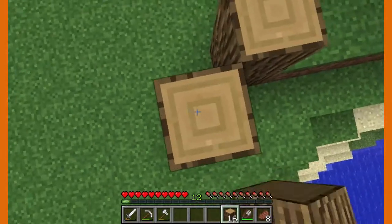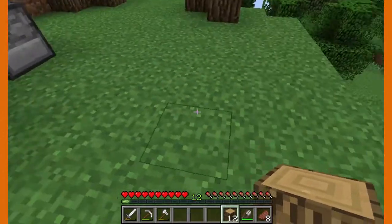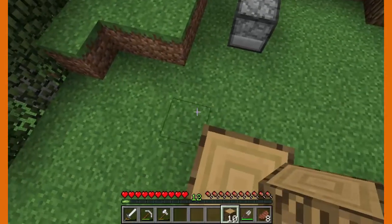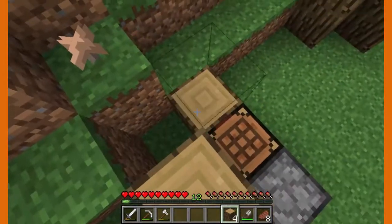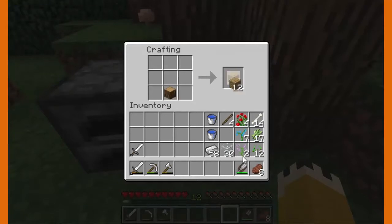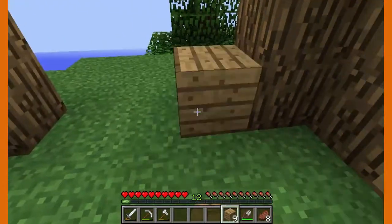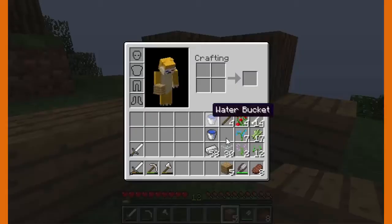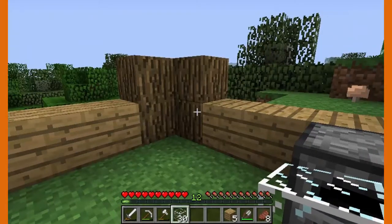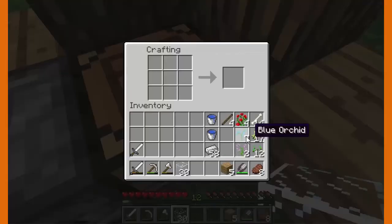We're gonna use regular oak wood and just stack up here. It's not gonna be big — kind of like a shed. It'll have oak logs. You can use anything really, it's just a little short house. Let's put some glass on top. I think we're gonna dye the glass because dyed glass is one of the best things Mojang has given us.